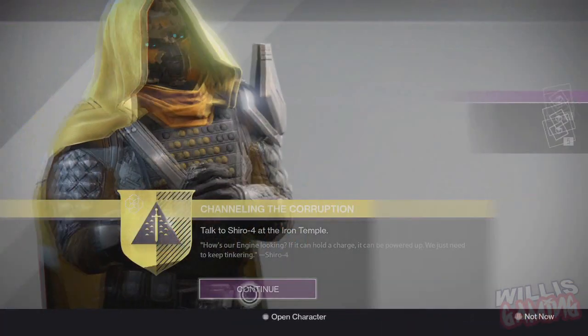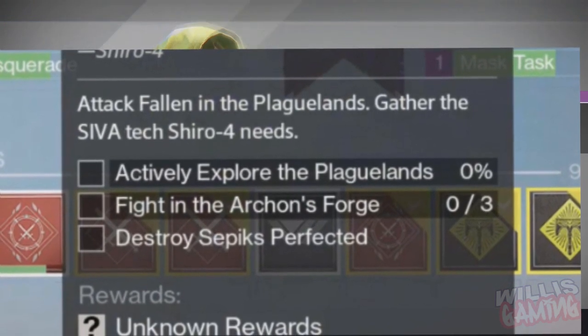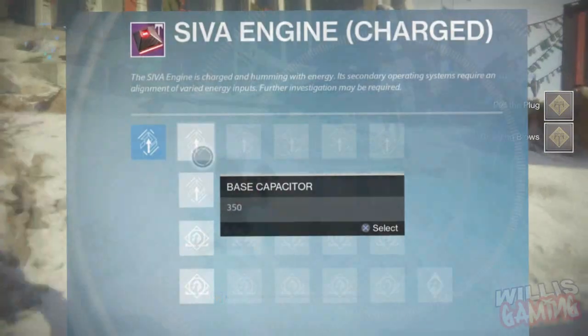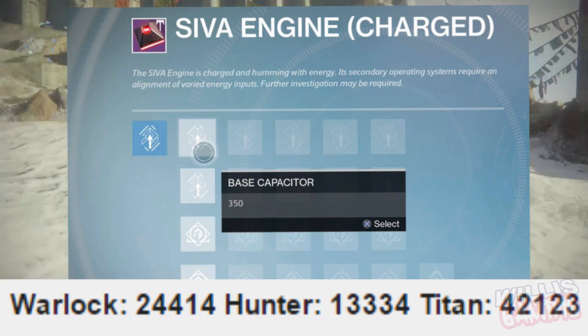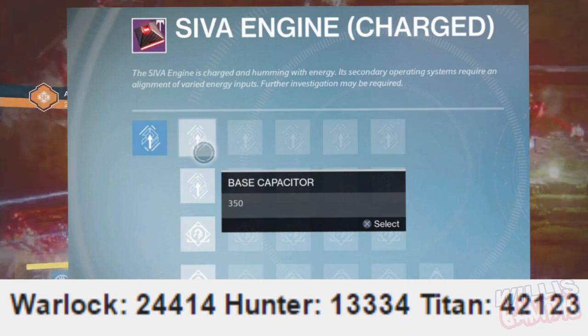Next is probably the easiest part — you just need to explore the Plaguelands, kill SIVA Perfected, and do a bunch of Archon's Forge. After that, return to the Iron Temple and do another puzzle on your SIVA Engine Charged. Input the codes on screen for your class — Warlock, Titan, or Hunter — where one is the top and four is the bottom. Once complete, go talk to Shiro again.